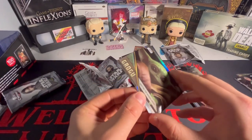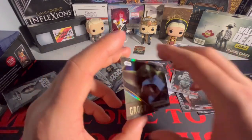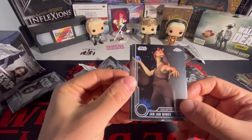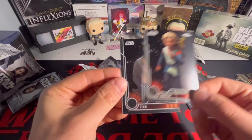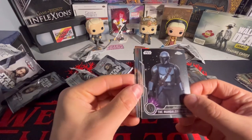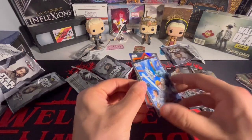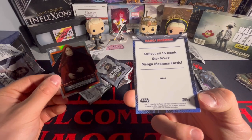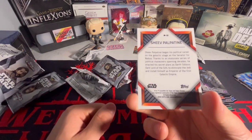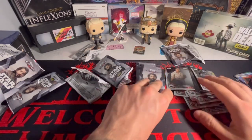We got Wrecker, Poe Dameron, Captain Phasma — looks like another silver. Maybe that's not a parallel, I'm not sure. Journey of Grogu, Jar Jar Binks, General Hux, Omega, and Finn. These are Manga Madness — that's sick! We got a Manga Madness silver. Collect all 15 iconic Manga Madness cards. We also got a Darth Sidious Monikers, Sheev Palpatine — I didn't know he had a red robe, I thought he had a black robe.